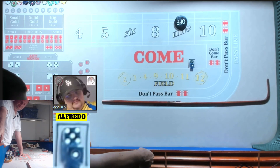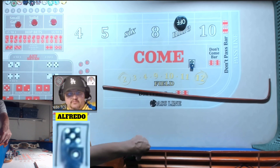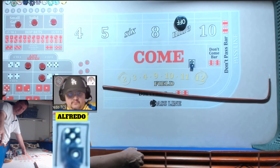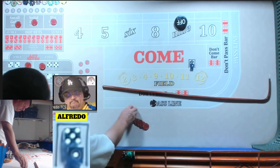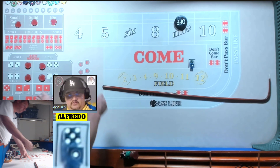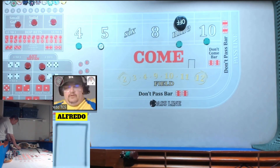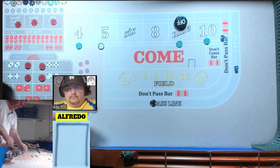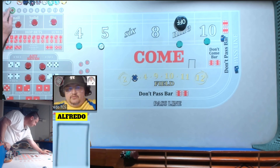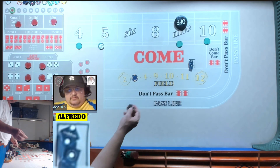5-5-5. 100 on the pass line. We're going to get 10-10-10 on all of the hard ways. We're going to go working on the outside for 25 each. How are we throwing them? 5-4-4-5. Kissing aces. We got ace-deuce. I didn't have any protection on the line. Ouch. We'll go back to 100 on the pass line.